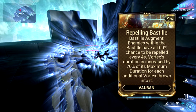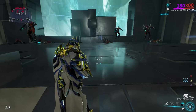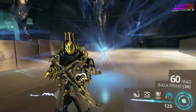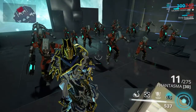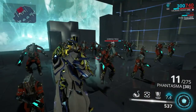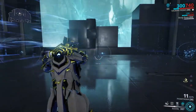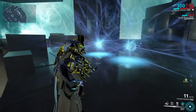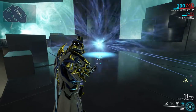Bastille has an augment that's good if you only plan to CC and not use your other tools — useful for things like Interception, letting you forego strength and mod for max duration and range. Also: if a Bastille automatically turns into a Vortex, it will have a 3-second duration. But if you turn it into a Vortex manually, it gets the full duration even if it only had a few seconds left. The downside is all Bastilles converted to Vortex will be pulled toward the first drop, reducing coverage. If you drop a standalone Vortex, it's unaffected by the others.